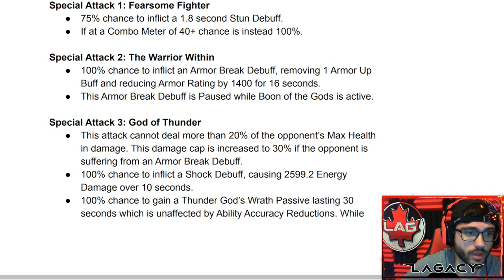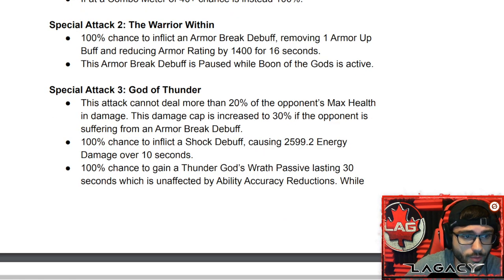Special 2 — Warrior Within: 100% chance to inflict an armor break debuff, removing one armor buff and reducing armor rating by 1,400 for 16 seconds. So it's a guaranteed, stronger armor break compared to his regular passive ones. This armor break debuff is also paused while Boon of the Gods is active, which is nice.